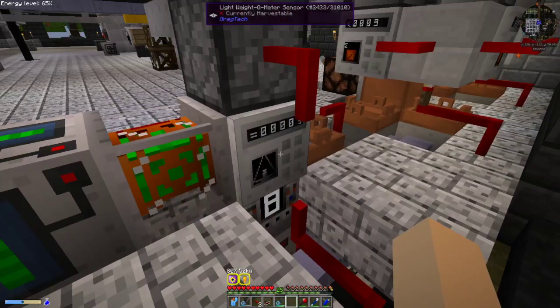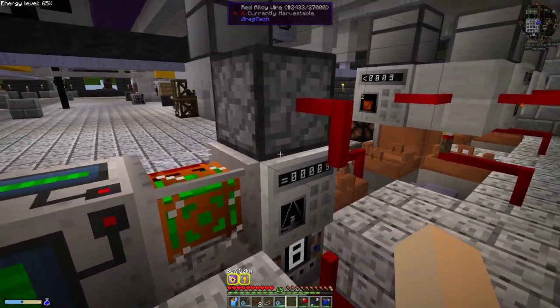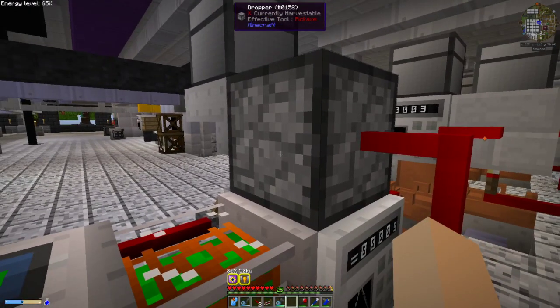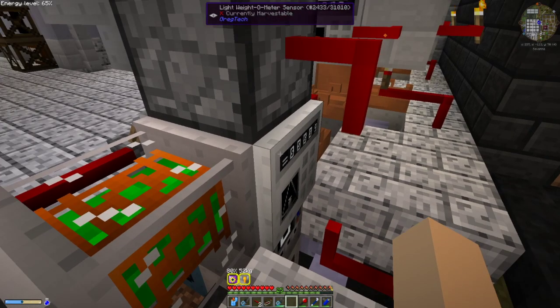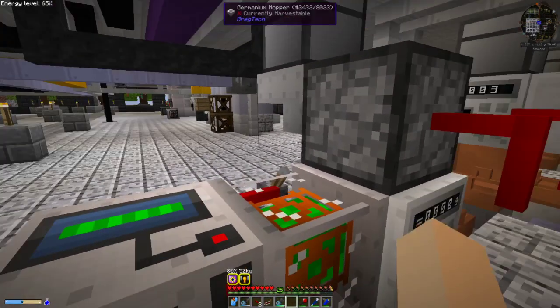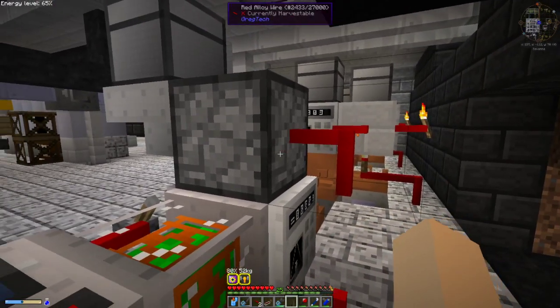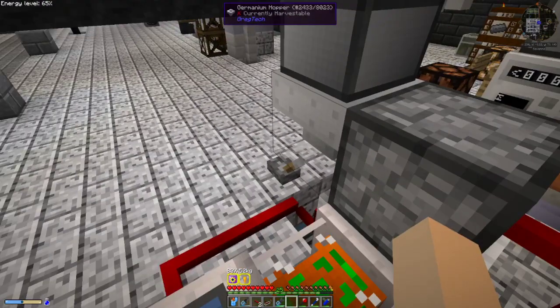That is set to the weight-o-meter on the back, which will shut the entire system down, but it also activates this dropper to drop just one item whenever the crucible is empty. There is one snafu with this: whenever you restart the system you will have to give it a redstone pulse to put the first one in.